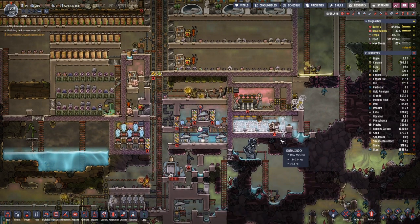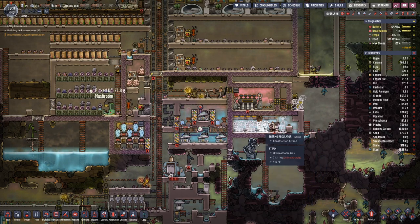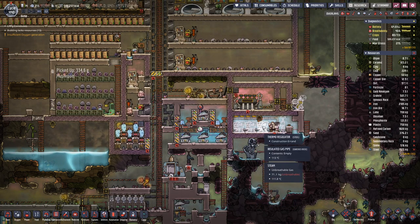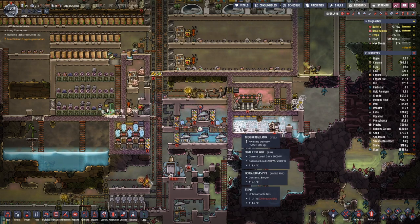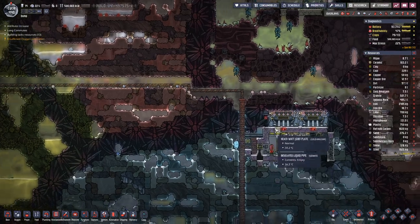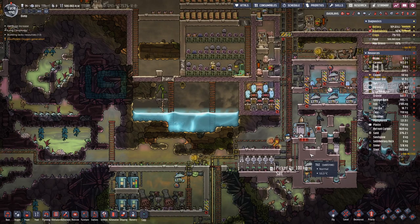We are making a bit of progress. One is already built, and this one could be built — we have the steel delivered. There we are still waiting for the steel. Let's check up on our volcano, which is still just idle.